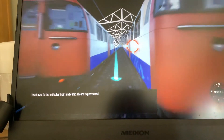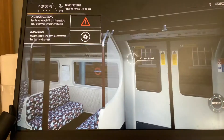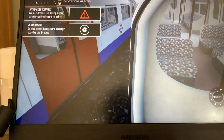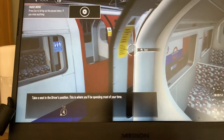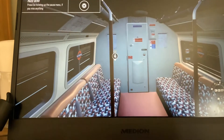Head over to the indicator training climb board. The thing with the big blue line is that there are no cab doors, so you have to open the windows and then open the passenger doors, and then do that to close them. As you can see, this game is highly realistic.